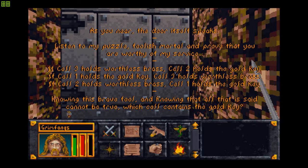Here's the question: as you near the door, the door itself speaks — 'Listen to my puzzle, foolish mortal, and prove that you are worthy of my service. If cell 3 holds worthless brass, cell 2 holds the gold key. If cell 1 holds the gold key, cell 3 holds worthless brass. If cell 2 holds worthless brass, cell 1 holds the gold key. Knowing this, brave fool, and knowing that all that is said cannot be true, which cell contains the gold key?' If you want some time to think about it, pause the video right now. The answer is cell 2.